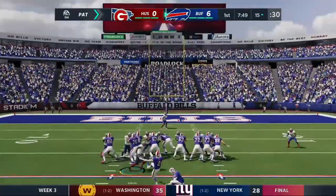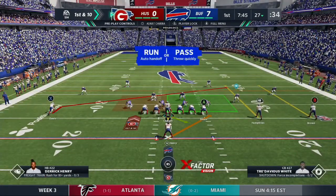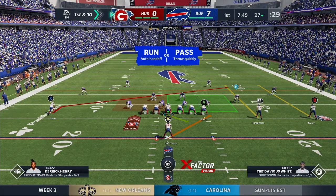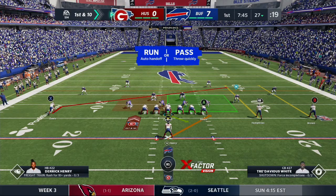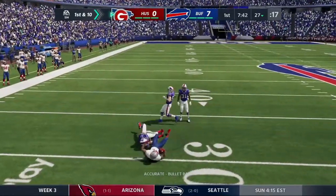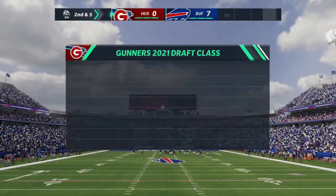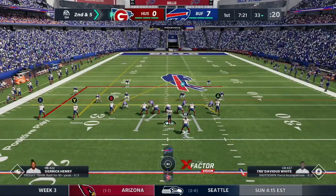We're out on offense now. Running the RPO with Richard Davis - we recently learned his actual name. We're trying to get him his superstar development trait upgrade, so anytime we can throw to him is going to be good. We throw it to him immediately - they were playing over the top so I was pretty confident, but I didn't know coming out. Great read.